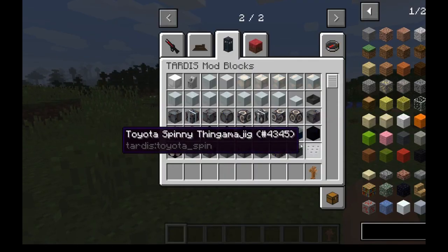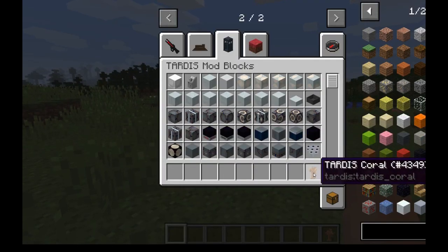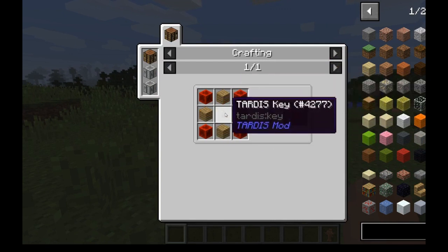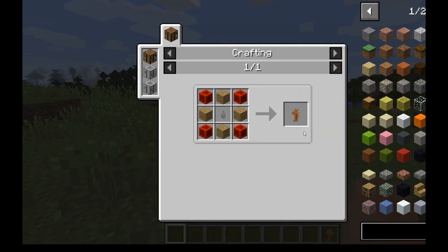We'll start by obtaining it. First, you craft a TARDIS core. This is the recipe. You can only craft it with that key there. This one doesn't exist — you can only get that one through creative. So this is how you craft this key.